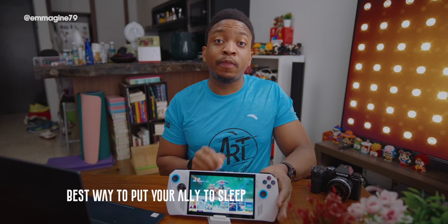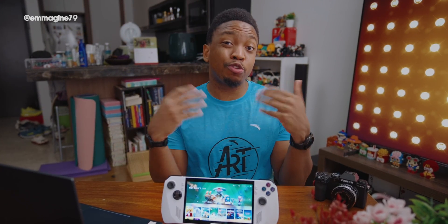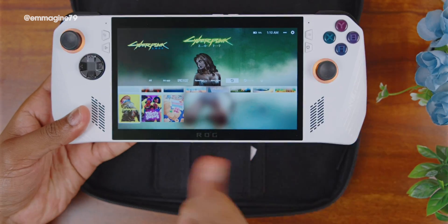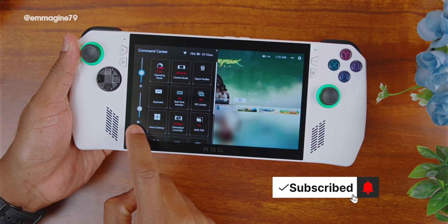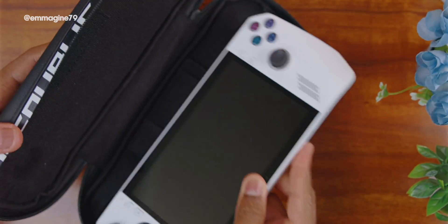Best way to put your Ally to sleep. When you finish gaming and want to put your Ally to sleep, you might press the power button — but that's not ideal. When asleep, it's easy for the system to wake up due to software updates or accidental button presses in your bag, which can drain the battery with fans running on full blast. Instead, I recommend opening the Command Center, tapping the power icon, and selecting Hibernate. This saves the state of the Ally before shutting down, and pressing the power button again will resume right where you left off.